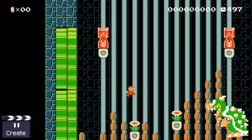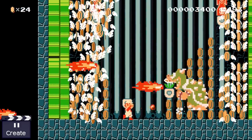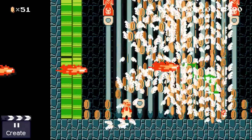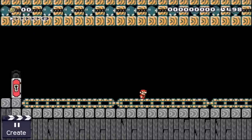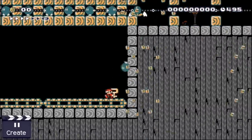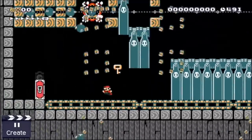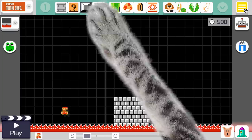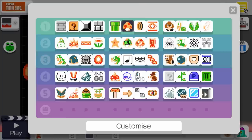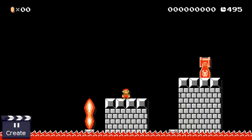Another example: Mario has to destroy a factory where Bowser creates terrible super Goombas. Mario could first enter the factory, then find out what's happening inside, next search for a way to destroy the place, and finally make a quick escape while the whole stage collapses. It's a good idea to start by thinking about a setting, because once the setting is clear it becomes much easier to make other decisions. For our small example stage, we'll go with the simple theme of a burning castle — a traditional castle stage themed around fire.